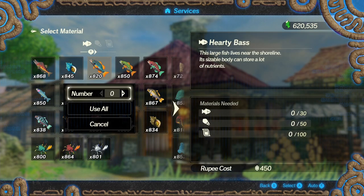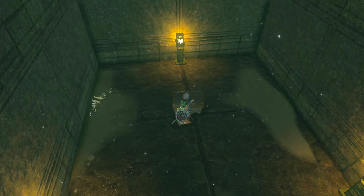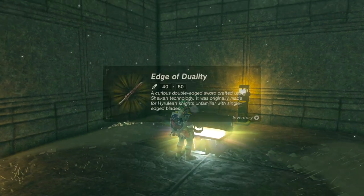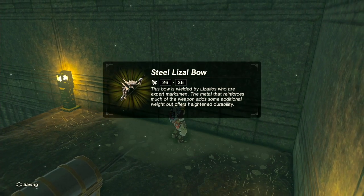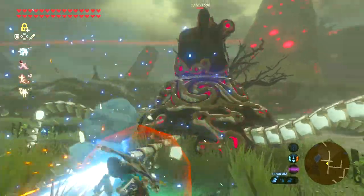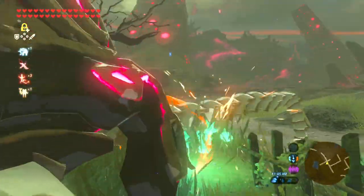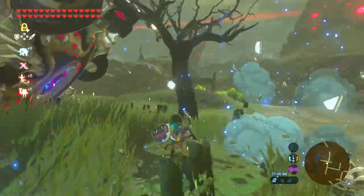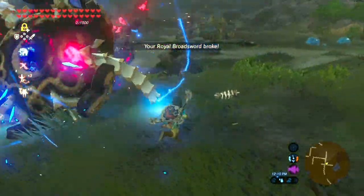Some of these modifications could be done with just rupees or materials you've collected, but some, like the ones to add bonus effects to your weapons, would require donor weapons which already have those buffs. This would encourage exploration and the collection of other weapon types just to find a buff that suits your playstyle. There would have to be some limits put in place — I don't think allowing players to outright repair a weapon or buff its durability to the point where it will never break is a good idea, but I think this system is a nice middle ground that still keeps all the core mechanics and design ideas of Breath of the Wild intact while also allowing players a way to, at the very least, delay the inevitability of weapons breaking.